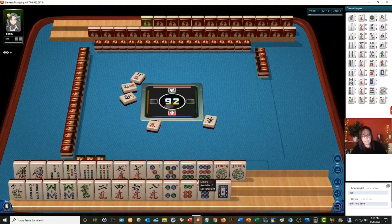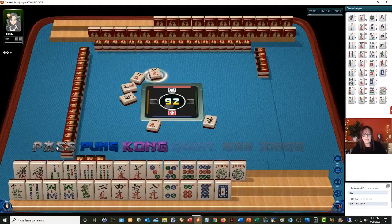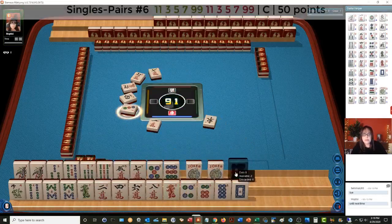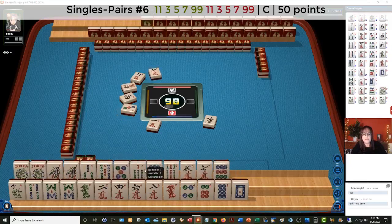I'm wondering if we could maybe play the concealed odd hand. We got the red dragon — there we go. Now we need to make a choice. One, three, five, seven, nine. Let's discard the three dot. I would not consider the pair hand because we've got jokers — I want to use these jokers. So that's why I was thinking the five, seven, nine concealed hand.